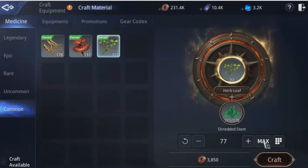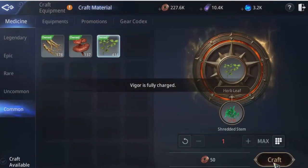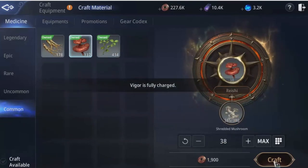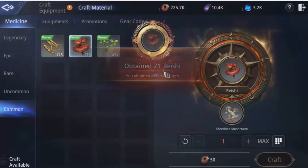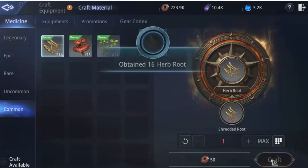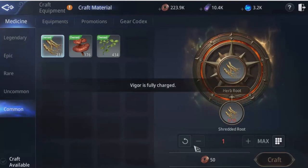So let's get started. With 77 craft I've got 434 — not too bad. I've got 137 reishi and boom, 175 now. And of course with our leaf, maxed out, I've now got 214. Not bad.